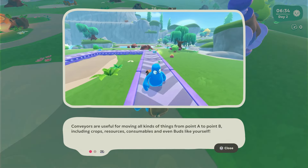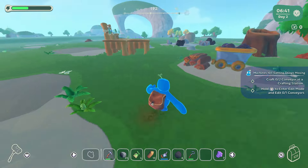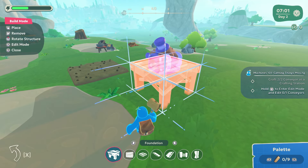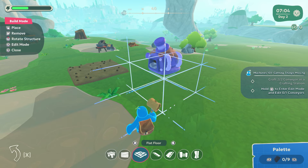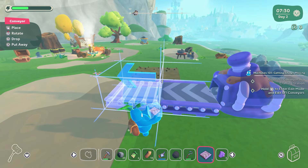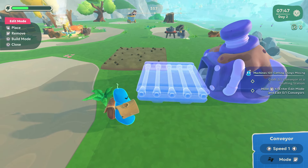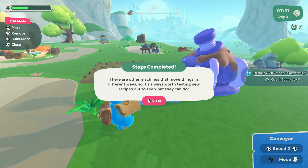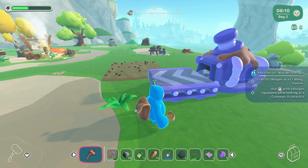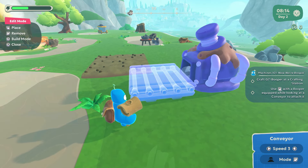So we've got the conveyor belts. Here we go, here's the automation stuff! Let's go and craft some of these stations then. Now we're going to go into edit mode and pick up the foundations. I've got to have them in my hand. I'm just going to put one there. So once it's placed down, you can then choose the speed — speed 2, speed 3. Then we're going to put this booper attachment, whatever it does. Just vegetables, or just you, or you and vegetables. Okay, that's pretty cool.